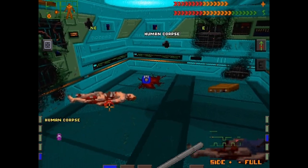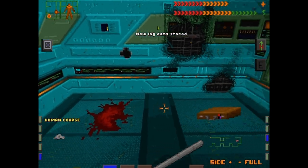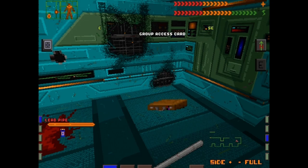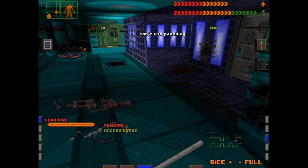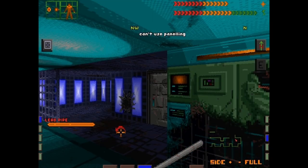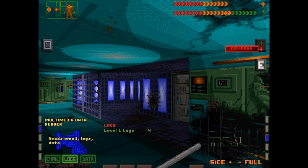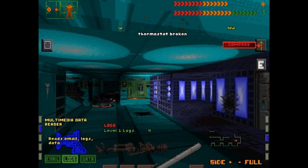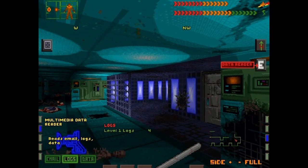Skeletons, more bodies. And another group access card of some kind — I don't know if we can look at the access cards that we have or not. Doesn't seem like we can, so I'm not sure what that goes to. But we got another log, so why don't we check that out. If we click on that, we get this little compass at the top, which I guess is maybe useful. I'll leave it on.